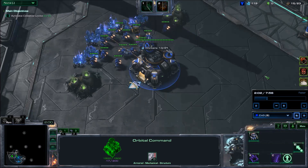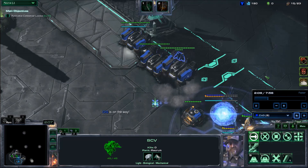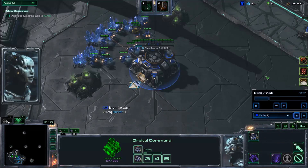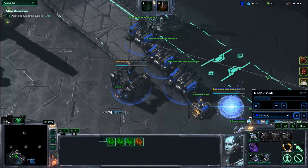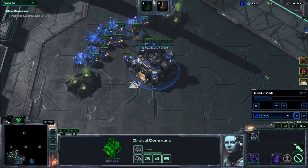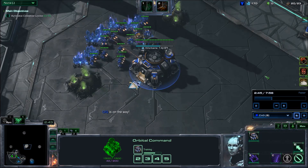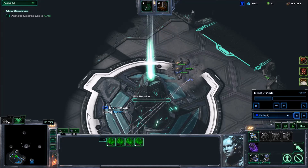Not much is going on right now, but I rally a Marine to the south lock. The south lock is the least defended of all 5, so that's what we take first. I park my Marine there and wait for my ally. He drops the power field and then warps in a Zealot to start claiming the lock. That's the only lock that's not going to be defended.